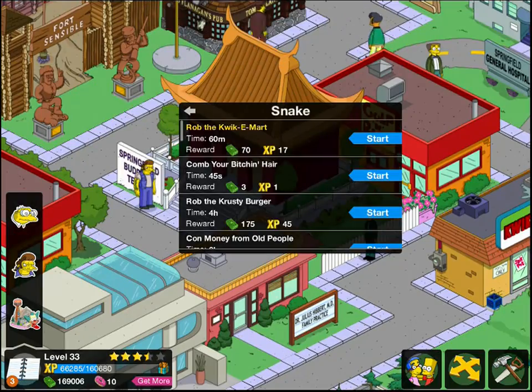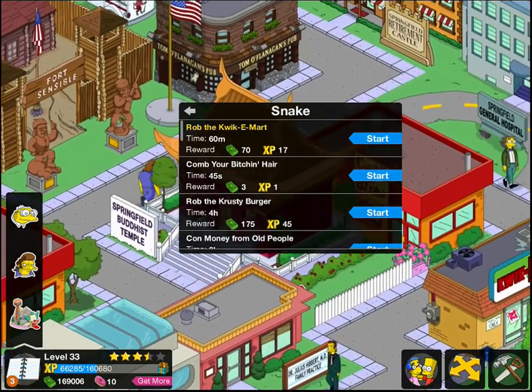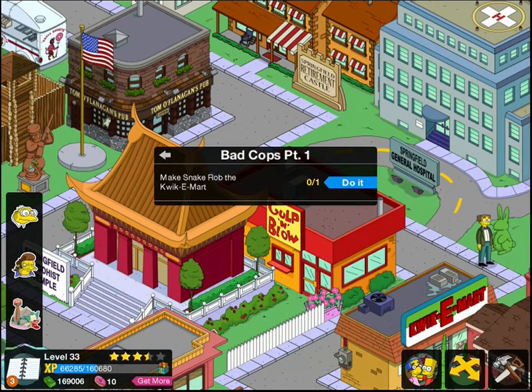The level 33 quest starts with Snake. He starts by saying that he wants to rob the Springfield Wax Museum, and in order to do that, the first thing you've got to do is rob the Quickie Mart, so I'll send him to do that. The quest is called Bad Cops Part 1.